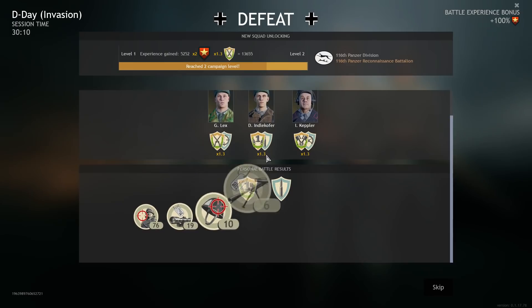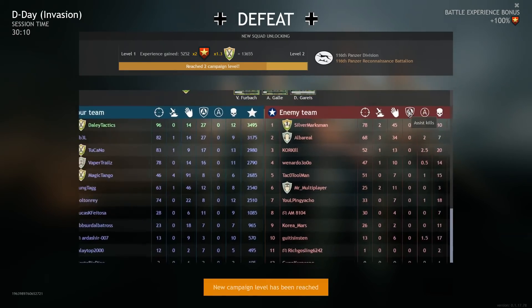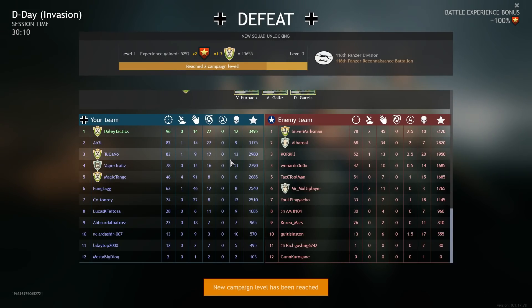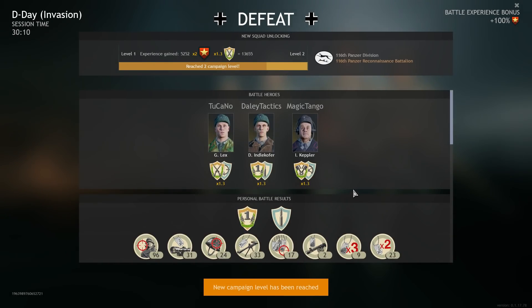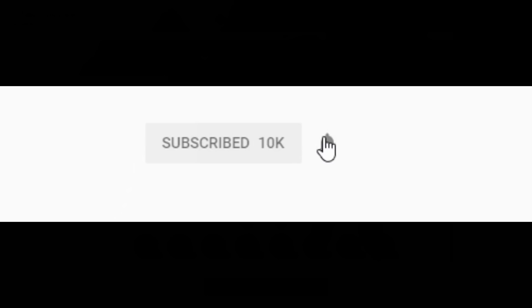We did pretty well right there - 96 kills. 96! God dang, dude. Top of the leaderboard, 96 kills, 14 assists, 27 objective kills. No objectives taken, but we were defending. And 12 squads lost. Well played. We averaged higher kills but they managed to push through. That's D-Day for ya. Thank you guys for watching - I hope you enjoyed. Be sure to hit that like button if you did, subscribe if you haven't already, and comment down below. Peace. Be sure to click that subscribe button for more content and hit the notification bell if you'd like to be alerted whenever I live stream or upload. Thanks so much.